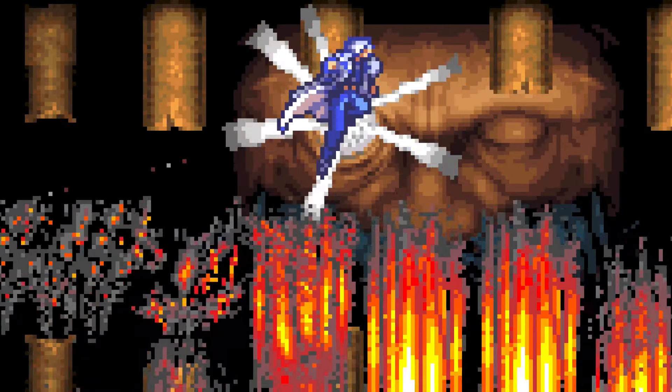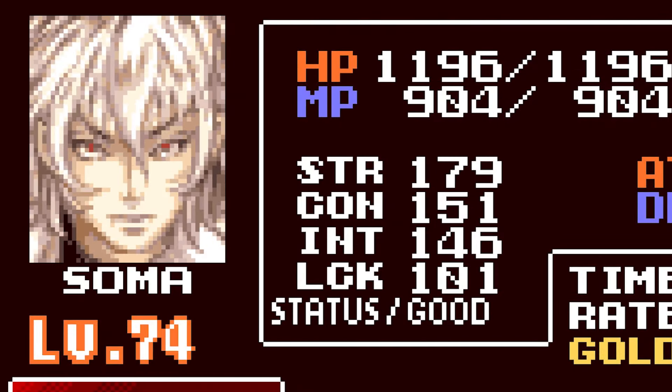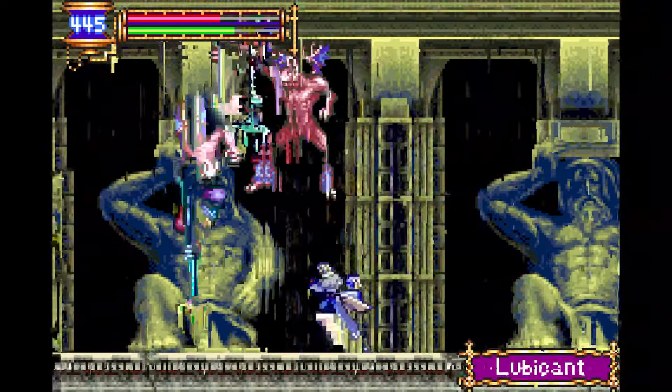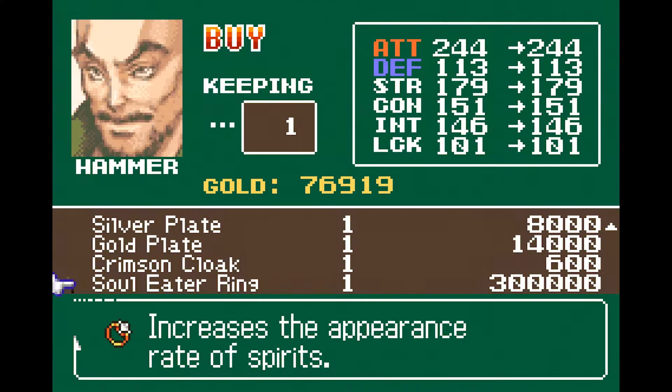Another thing to keep in mind is that your luck stat increases as you level up, so this process can be sped up significantly depending on your level. Once you've gathered nine more monsters, return to Aurok's shop and sell them, netting 243 gold — enough for the Soul Eater Ring.